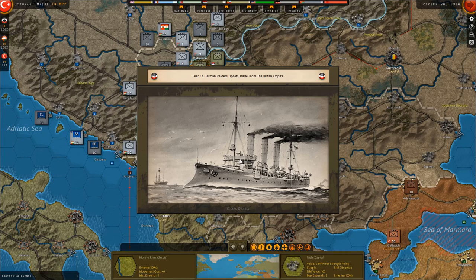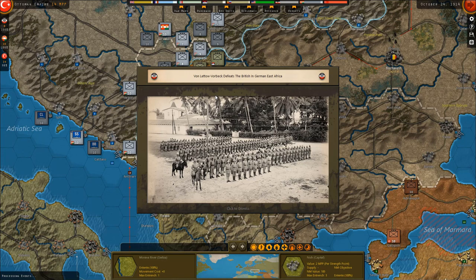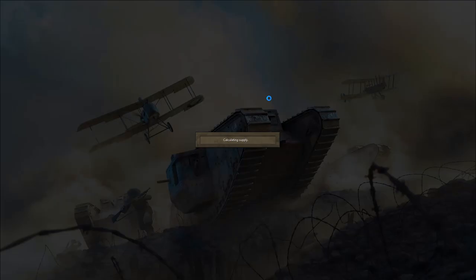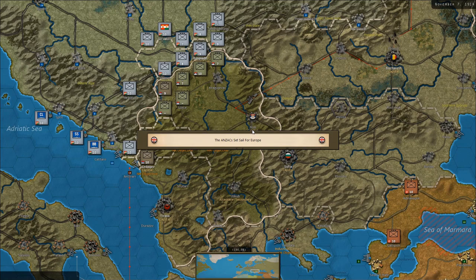British and Japanese forces capture Tsingtao in China. Von Lettow-Vorbeck defeats the British in German East Africa — a lot of things going on. ANZAC troops set sail for Europe, so they get more free units, like every turn. The UK sends naval units to deal with Von Spee, so they also get free naval units probably.